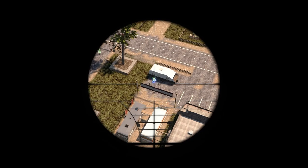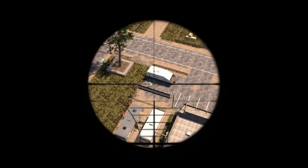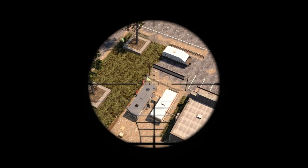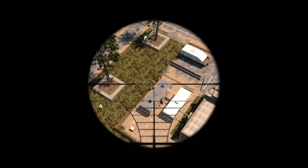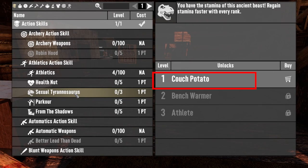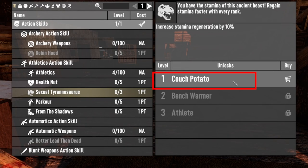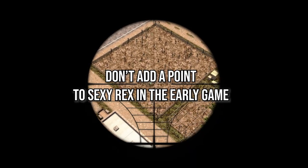Some months back I posted a Darkness Falls Beginner's Guide, two parts. In it, I suggested some of the starter skills you can consider when you are starting a new game. One of them was Sexy Rex or Sexual Tyrannosaurus. I suggested one skill point be added in those early days as this will help with that annoying stamina in the first week. However, I was told not to do this as it was a poor idea.